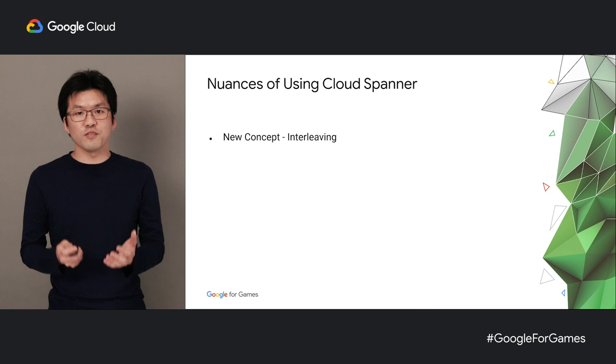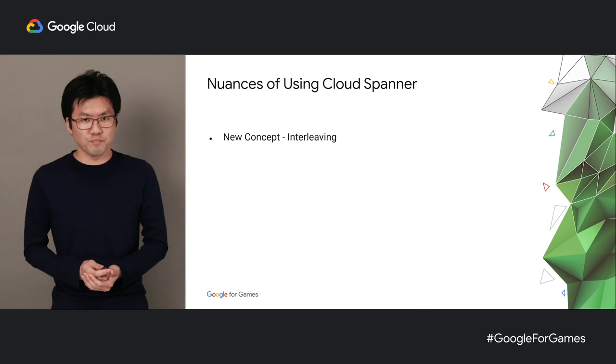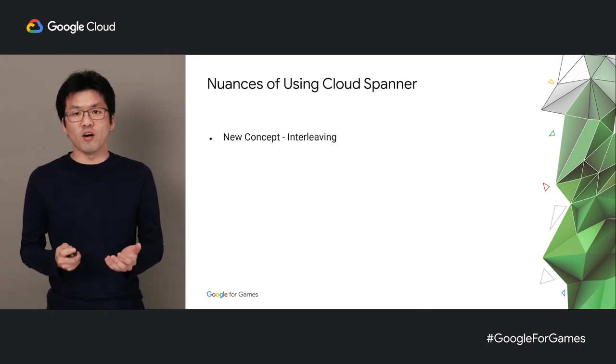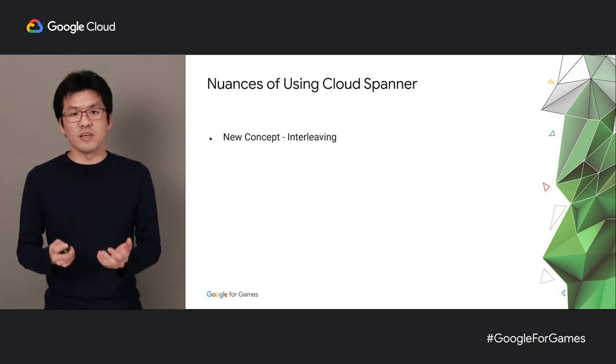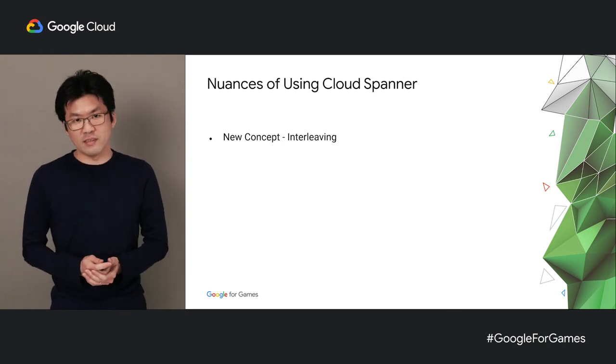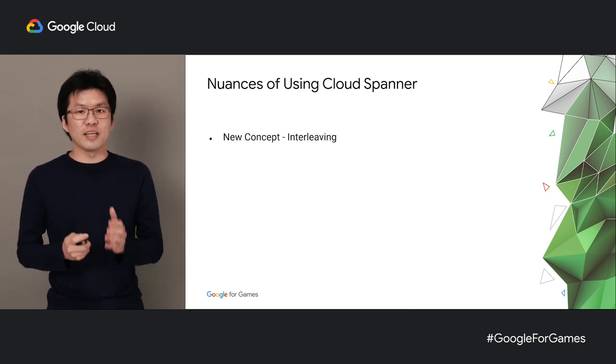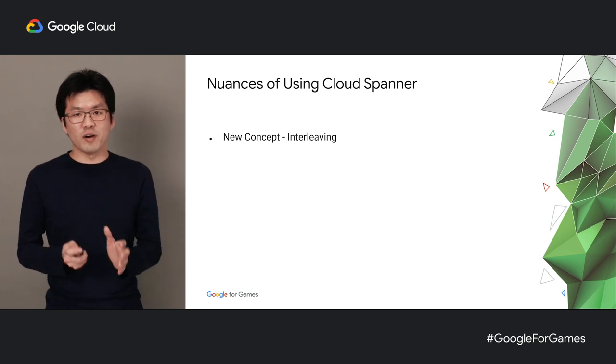So in order to account for this new concept, we scanned through all the existing schemas we wrote for MySQL and added definitions for interleaving for tables that had a parent-child relationship. At the same time, we made sure all the indexes that mimic the relationship in MySQL were removed since they were unnecessary when the tables are interleaved. We also made sure that all queries scanning the interleaved children included the parent IDs when doing a lookup, because omitting it caused Spanner to scan the entire database, which degraded performance tremendously. To be absolutely sure, we added code that listened to all query events and threw a warning when the parent ID was omitted.